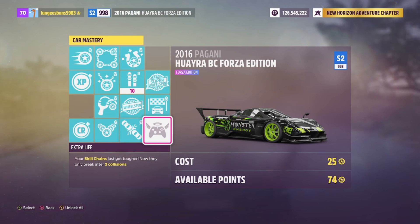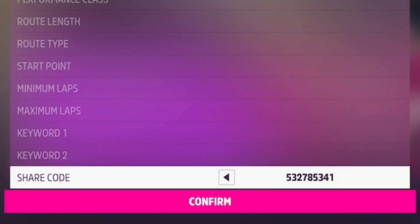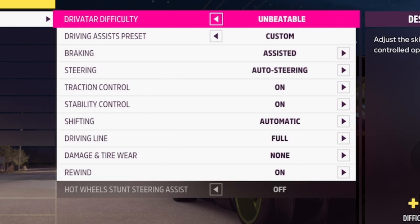Once that's all taken care of, go to the event lab, then event blueprints, and enter the share code shown on screen. This is going to show you an AFK race, and you're going to want to start the event, then go into difficulty and settings and copy the settings I have on screen now.